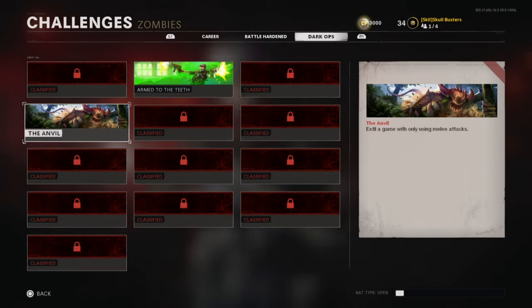Go over to dark ops and there is the calling card: the anvil. What you have to do is exfil again only using melee attacks — you cannot use tacticals, assault grenades, lethals, scorestreaks, the electrical pop perk. Dog explosions count, and nuke and instakill do count. I've tested this — it took me three goes — and I know for certain that's all done.